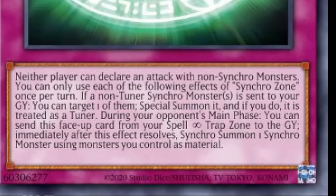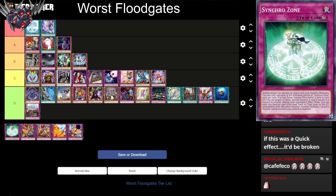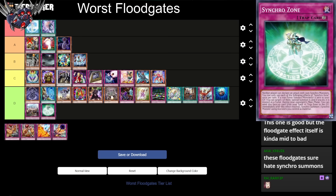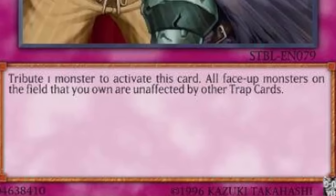Next up we have Synchro Zone. Neither player can declare an attack with non-synchro monsters. If a non-tuner synchro monster is sent to your graveyard, you can target one and special summon it treated as a tuner monster. During your opponent's main phase, you can send this face-up card to the graveyard, and immediately after, Synchro Summon one monster using the monsters you control. This card's good — D tier. It's like Fire Prison but for synchro monsters, and it allows you to synchro during your opponent's turn. It's actually synchro support.